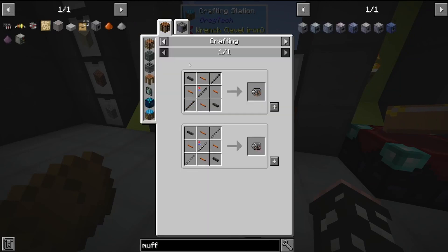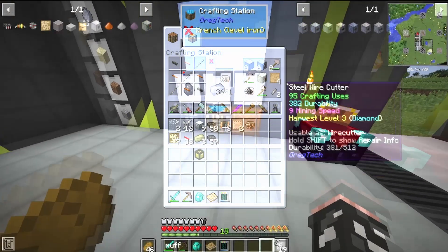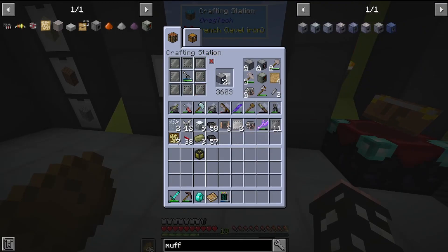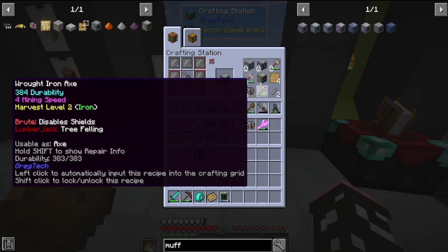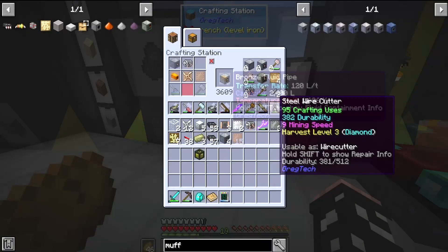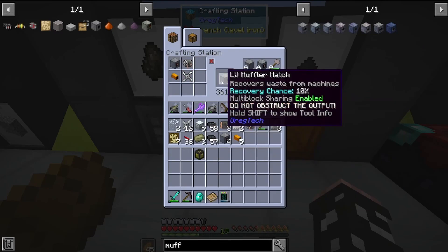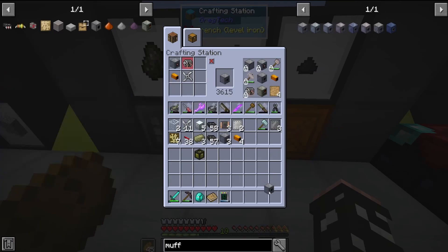For our first blast furnace, we're going to need seven low voltage machine hulls to make seven different things: two low voltage energy hatches, a muffler hatch, a maintenance hatch, two input hatches, one bus, one hatch, and an output bus. We're also going to need power for that. For the moment, the only thing we have access to is four steam turbines, which isn't going to be very good at all, and we'll soon replace with our benzene setup.